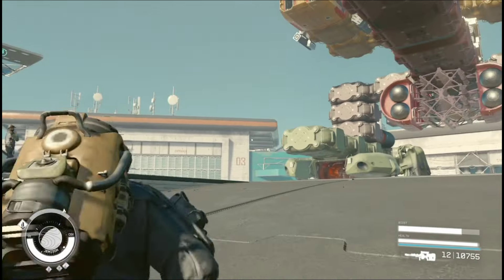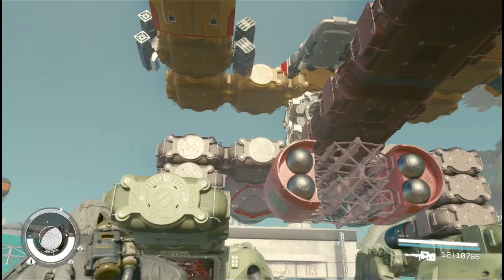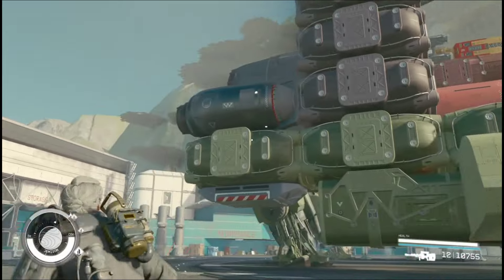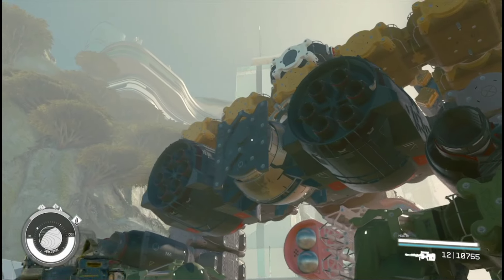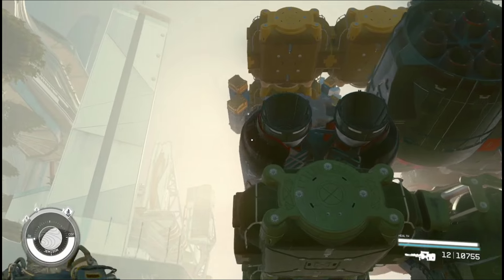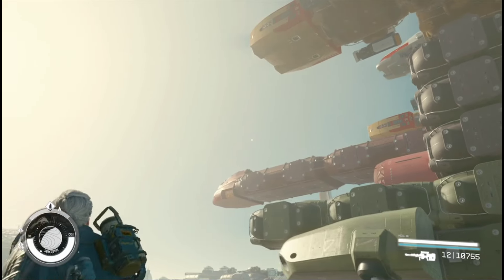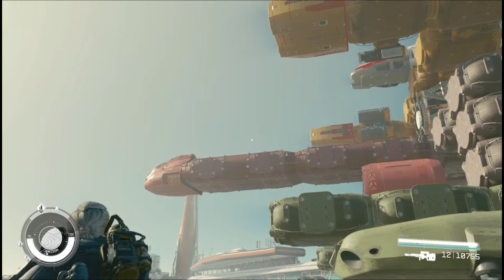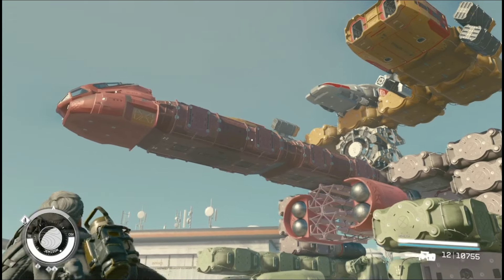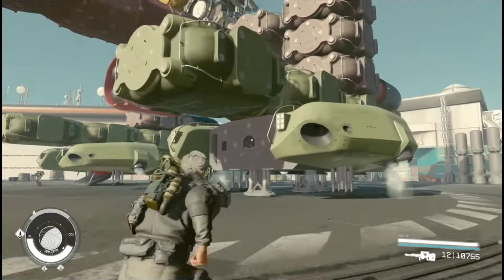Bethesda did say when they put the ship builder in the game that a lot of people, when they first start doing it, will build certain ships. As you can see here, that's the rear end - basically the bum hole. And at the front of it, if we run around here - it is the penis. So it is a dong, a willy, or whatever you want to call it. It's an extremely long one - it looks very red but that's just a light.